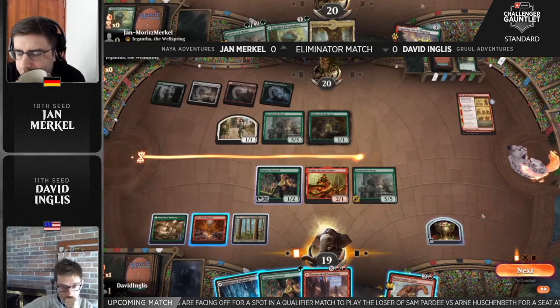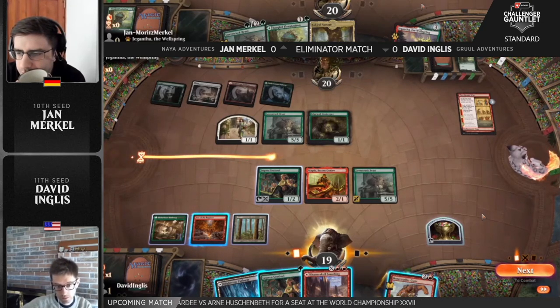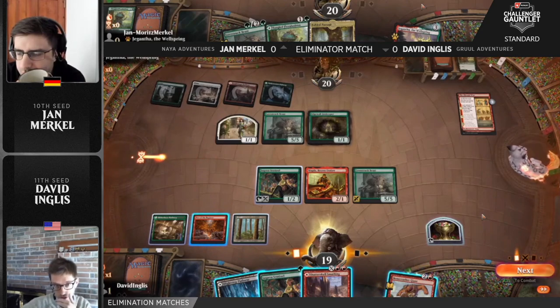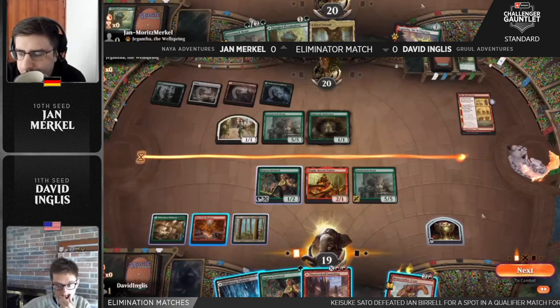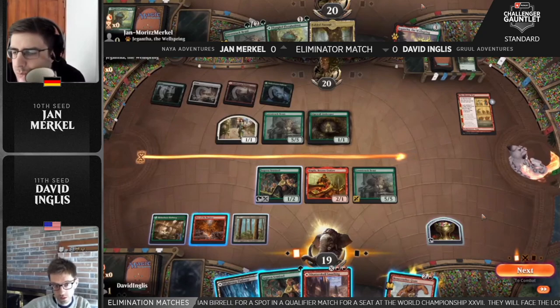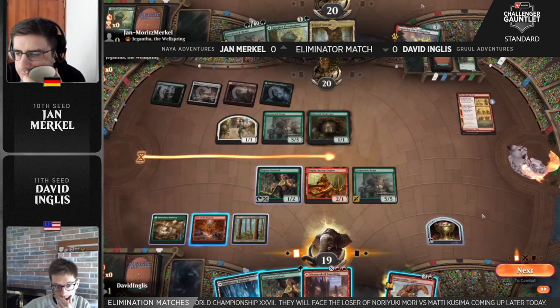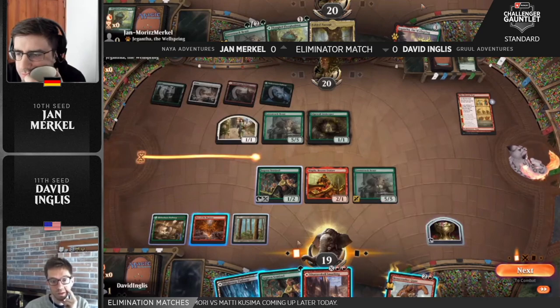Krone War really throws a wrench in the works here for David Inglis, for both players actually. Depending on who has one going, it even gets more complicated if there's several going at the same time. Unfortunately they have the same artwork — Lovestruck Beast and stuff. So if we get multiple Krone Wars going, we're going to need someone talking in our ear to tell which one's which. Just tie a balloon to one, then you'll figure out which one's which. A really tough spot here. At least Jaspera Sentinel will be able to tap some of these creatures so they don't have to attack right into Lovestruck Beast.